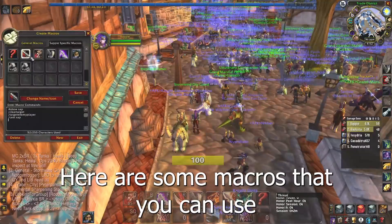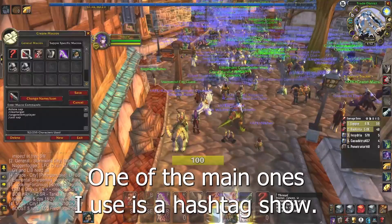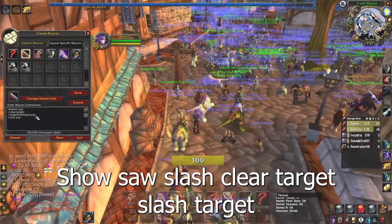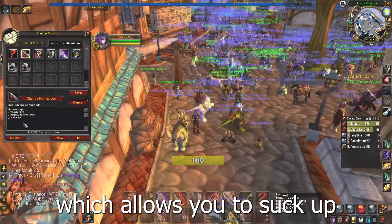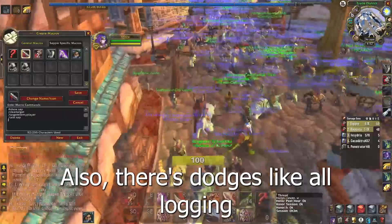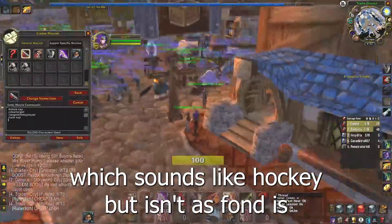Welcome back to a new video. Here are some macros you can use for your rogue. One of the main ones I use is #show sap, slash clear target, slash target enemy player, slash cast sap — which allows you to sap other stealthed or invisible players. It also auto-locks onto them, which sounds like hacking but it isn't — it's completely allowed.